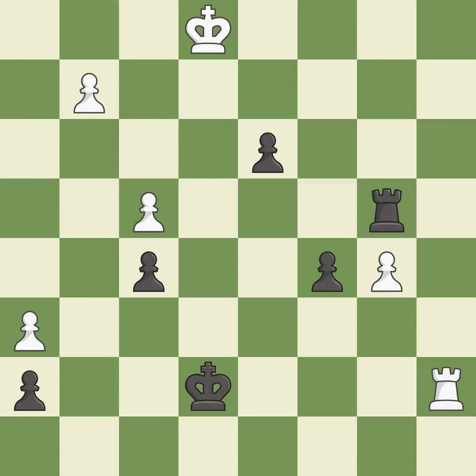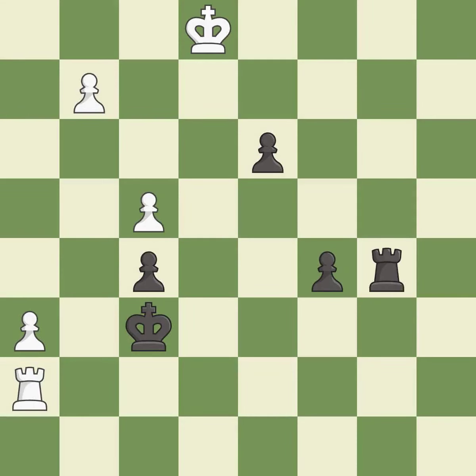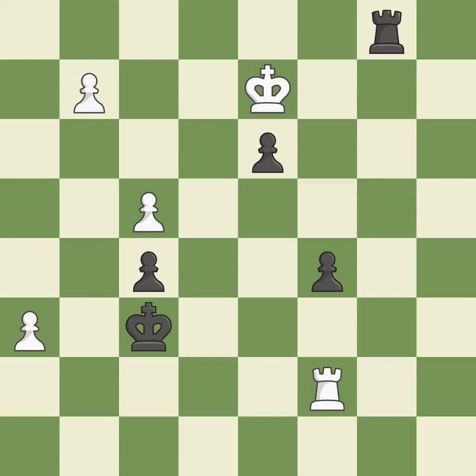Placing a rook behind an opponent's passed pawn can inhibit the pawn's ability to promote — it is excellent. This is the strongest option. This steps away from the checking rook. After all captures, this is an equal trade — it is best. This puts the rook behind an opposing passed pawn, which helps counter the pawn's push to promotion. This threatens to push a passed pawn towards promotion — it is best. A solid choice. This evades the check from the rook — it is best.